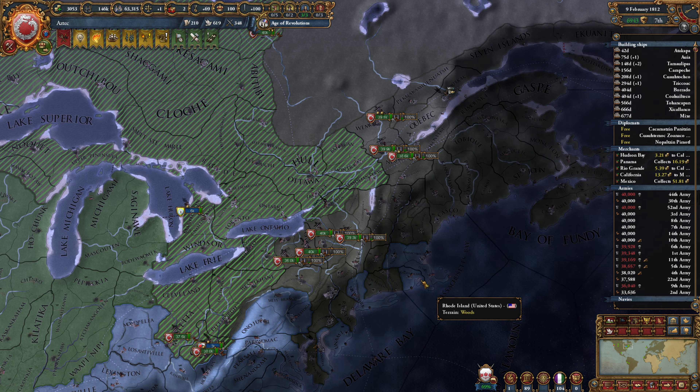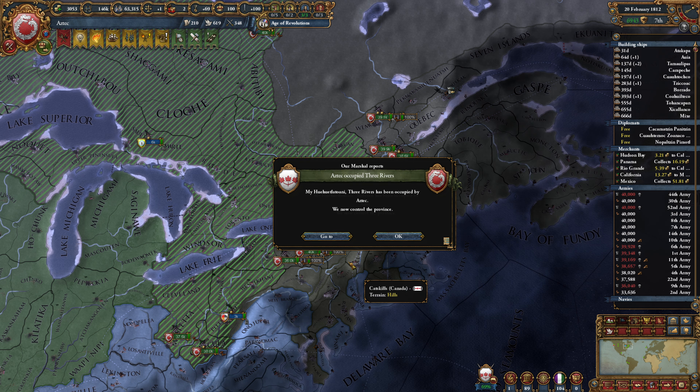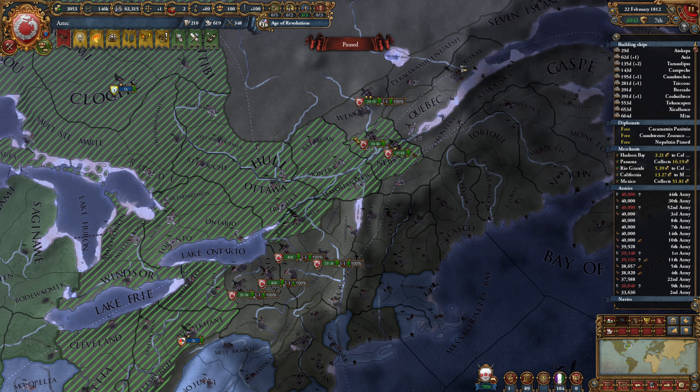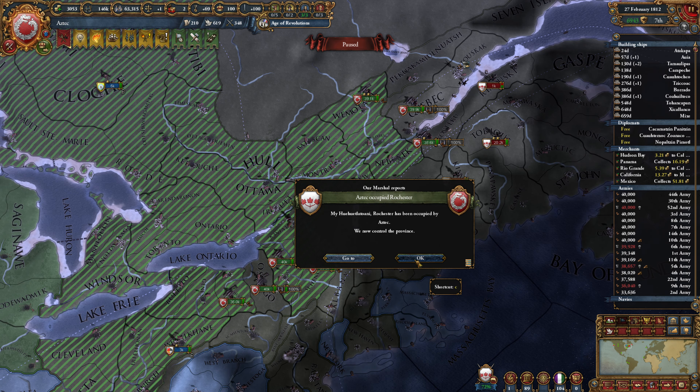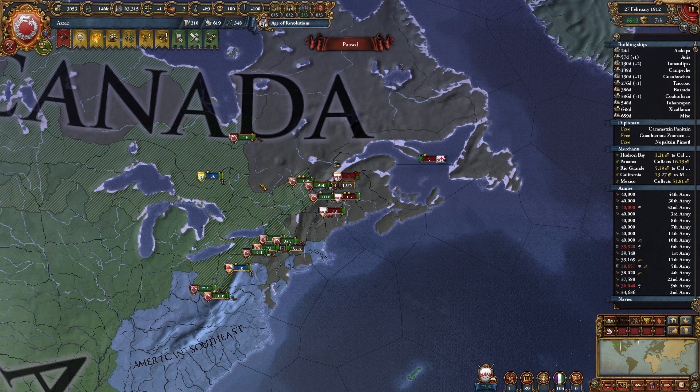I'm going to group these guys together, since we have no idea what's behind Sault Ste. Marie here. It's going to be very interesting. We're just going to group up a bit. Our truce with the U.S. is up. That's convenient, I suppose, if we want to attack the U.S., which right now obviously we don't. We're going to have some recovery to do after this Canadian war, but we are decidedly winning this war. Keep in mind, this is with ticking against us.